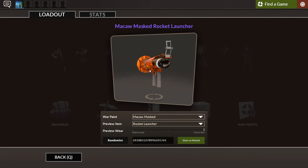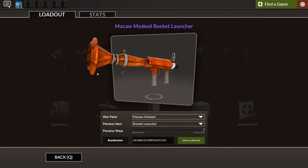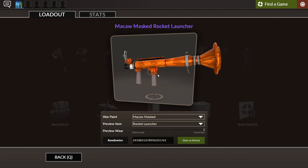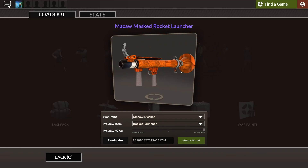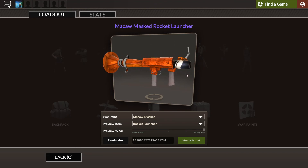I am personally on the hunt for a strange Macaw Mast war paint that can give me this variant of the rocket launcher. I have one for blue team, which is blue and has a bit of faded green — I think it looks really nice. And I would really love one for the red team, so if you do happen to find one, let me know in the comments below.